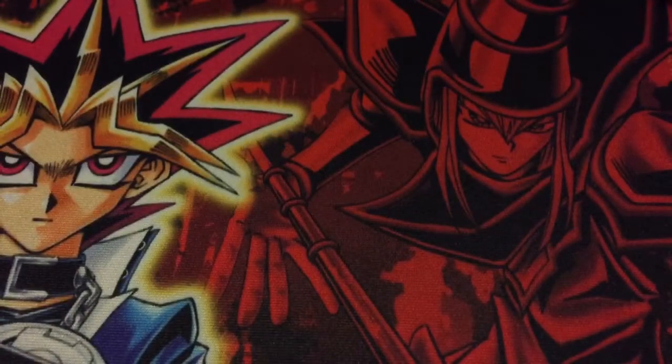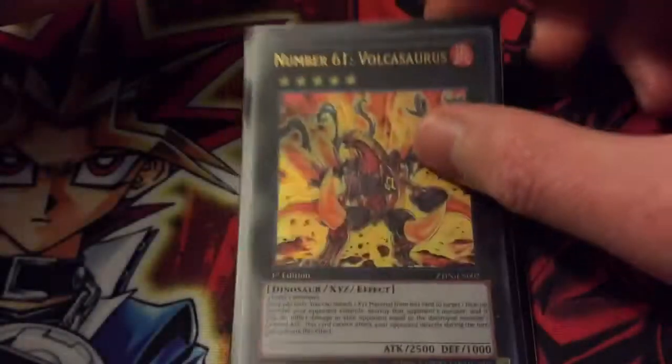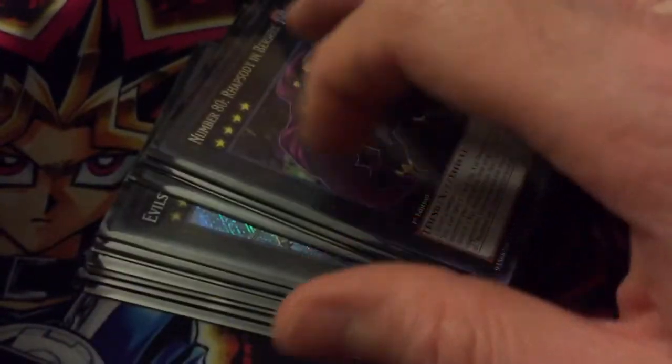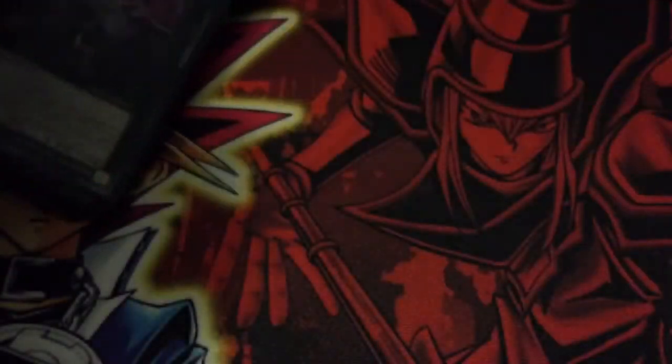On to the extra deck — which doesn't really matter; it's whatever you want to play. I'm running M7, Tyrus, Volkasaurus, Dark Rebellion, Cairngorgon, Ragna Zero, Number 101, Heartland Drake, Castel, Exciton Knight, Lavalval Chain, Emerald Dweller, Cowboy, and Rhapsody. The extra deck does not matter at all since you rarely ever go into it, so just throw in whatever you have.